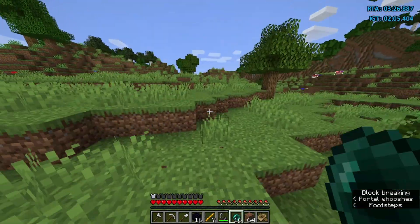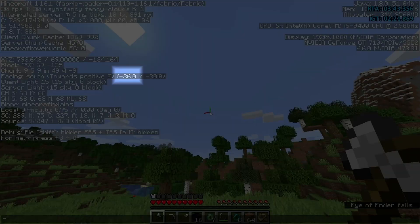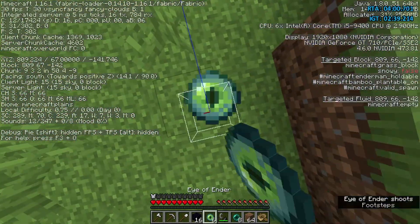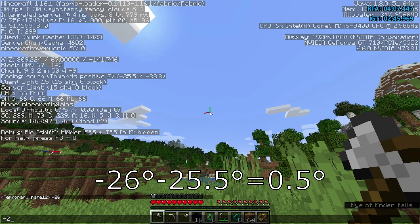After you leave the nether you do something called distant estimation. Basically you throw one eye of ender, then save the angle of the eye, then go 17 blocks in 90 degrees to the side, throw another eye, take that eye's angle, and measure the angle change.